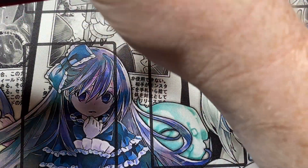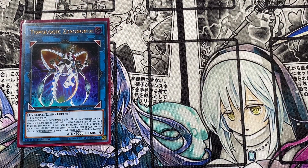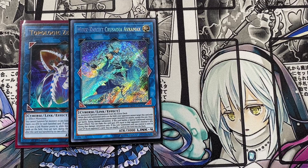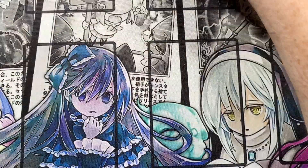For the link fours, I'm running Topologic Zeroboros — a personal favorite. Also Apollousa, which is phenomenal and cheap now, and can win you games. And Access Code Talker — I know it's expensive and didn't get a recent reprint, so if you don't have it you can swap in Apollousa or something similar at around ten dollars. But if you do have Access Code, it absolutely helps.